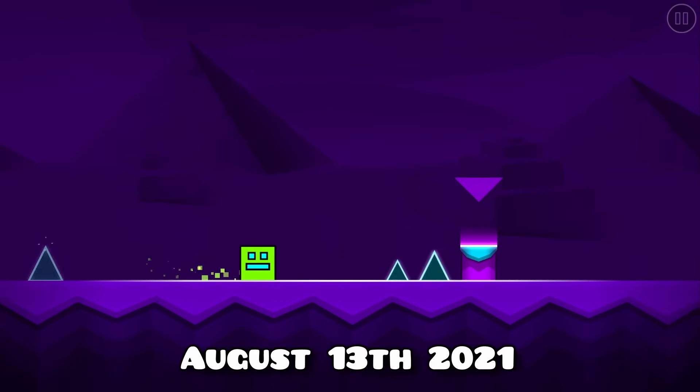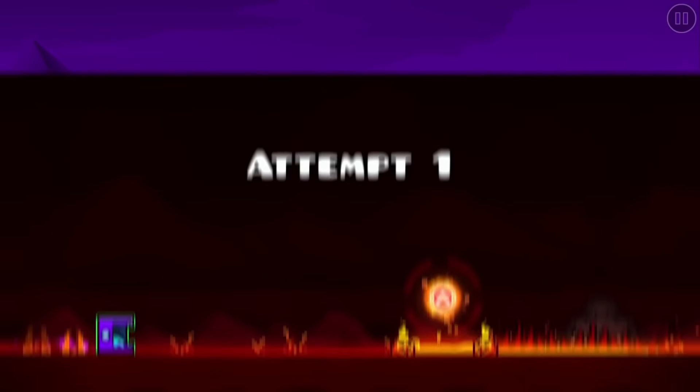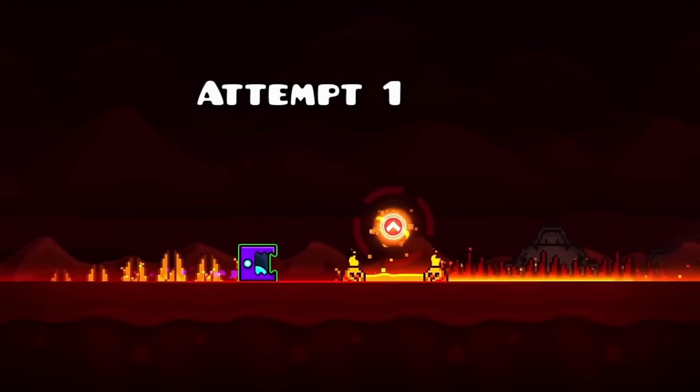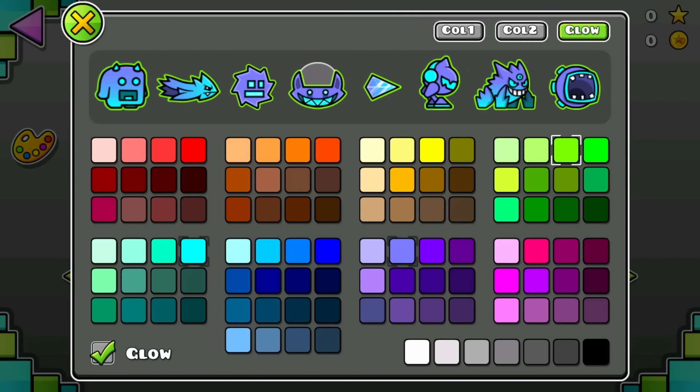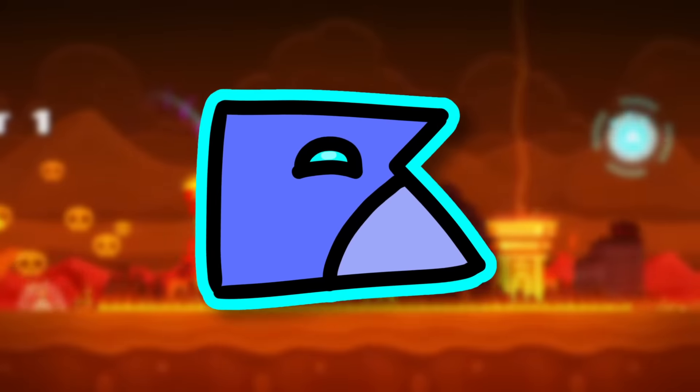Our first sneak peek was released on August 13th, 2021, being the 8th anniversary of the game. When entering the level, we were instantly previewed many things. Firstly, the cube is able to change its glow, which is something impossible in update 2.1. We're also shown what the new camera effects look like, which look amazing.